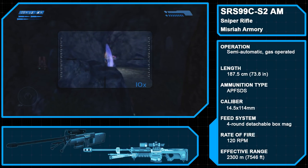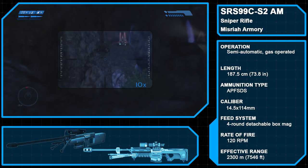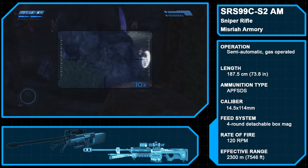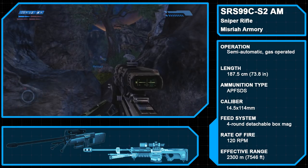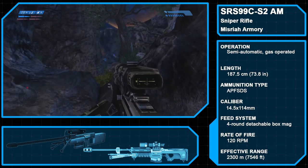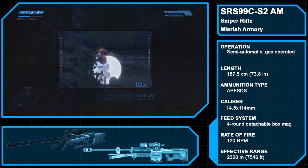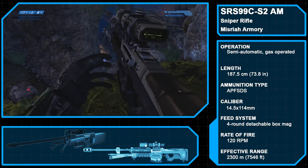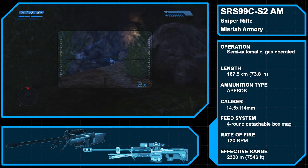The Sniper Rifle System 99C-S2 Anti-Materiel was the standard sniper rifle for the UNSC Marine Corps for much of the Human-Covenant War. Produced again by Misria Armory, the SRS-99C-S2AM fired 14.5x144mm armor-piercing, fin-stabilized, discarded sabot rounds from a four-round standard box magazine at an effective range of up to 2,300 meters. These rounds, given their velocity, can easily over-penetrate targets.